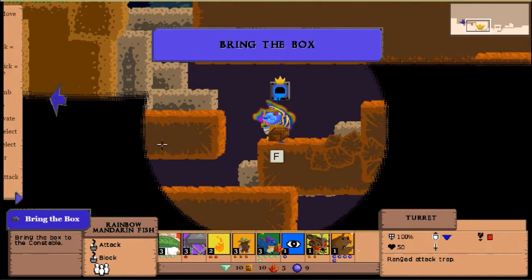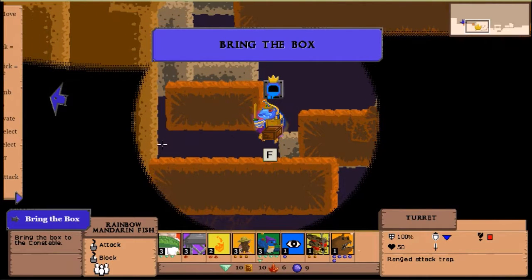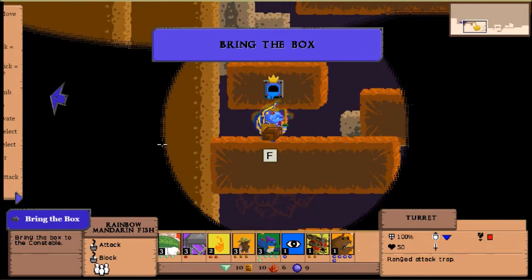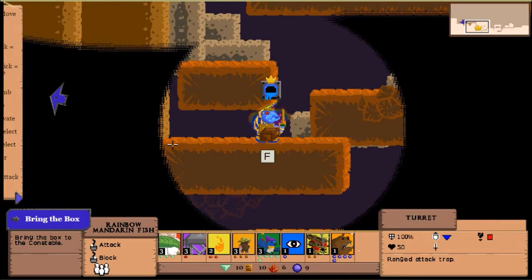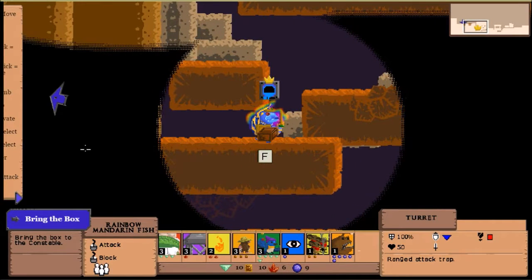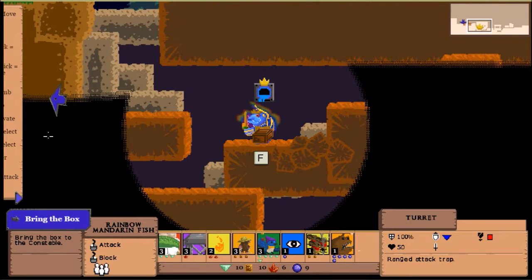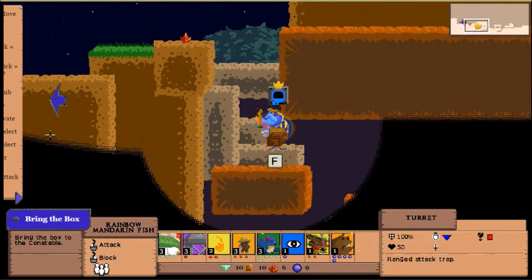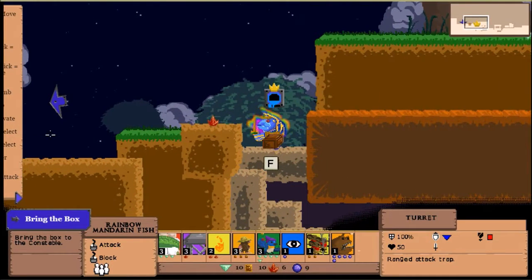Up or down? I'll go down first — there's nothing there. It's possible I was supposed to use the Hidden Eye down here, but I wouldn't risk it. The Hidden Eye lets you find hidden paths and objects but I don't want to get trapped, so I'll save it. We can always come back. I'd like to try the level with a different character besides Fishy McFish Face.